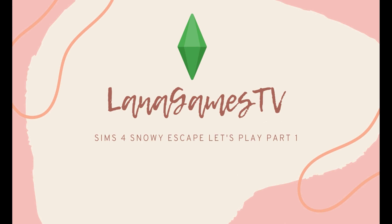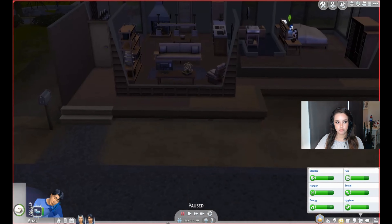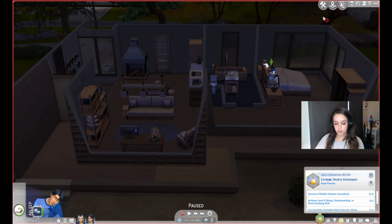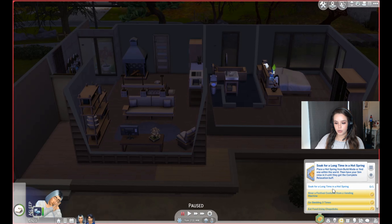Hello everyone and welcome to part three of the Sims 4 Snowy Escape LP. Last week we went to the festival, attempted a mountain excursion that didn't go very well. This episode we're going to attempt another excursion — hopefully his skill is high enough to not get injured — and we're going to go to the hot spring for sure because that'll take her to the next level of Sightseer.